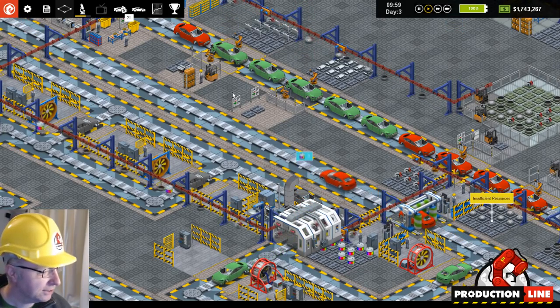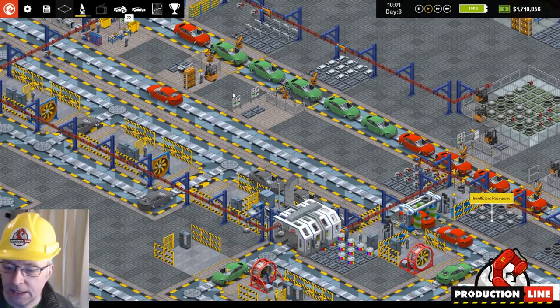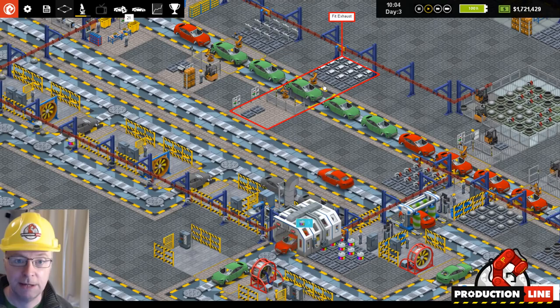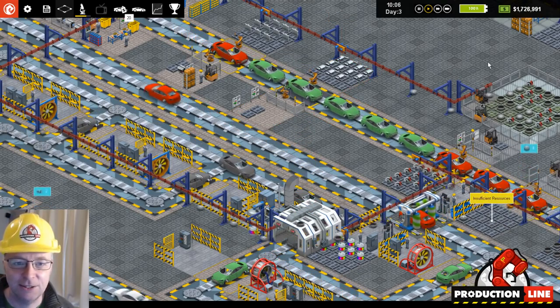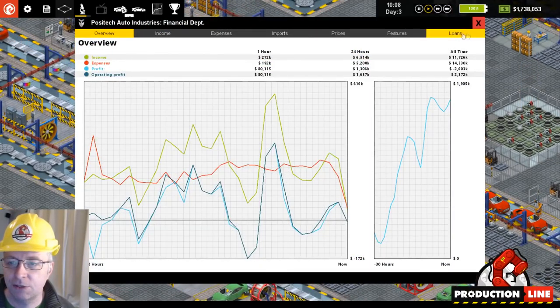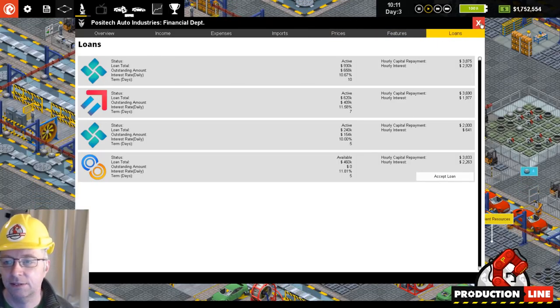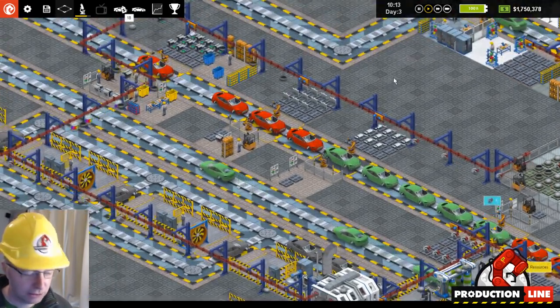Loads of cool stuff has happened to talk about. This is build 1.47, which I'm actually uploading right now in another window. There are a few things that happened — if you go into Finance, the banks have logos now. We also added a bunch of proper logos for the company.